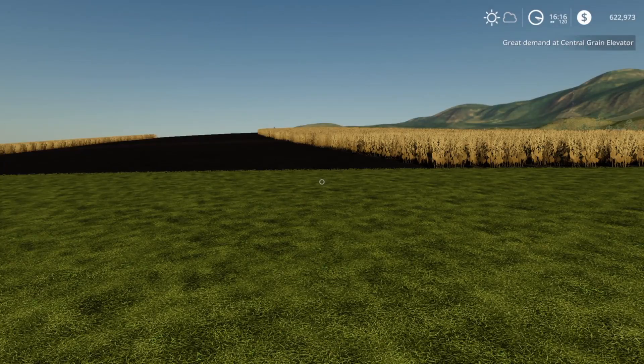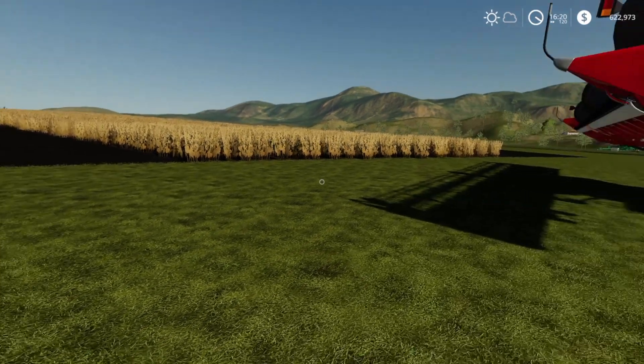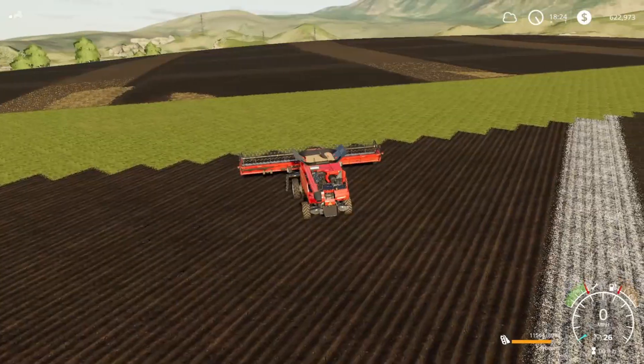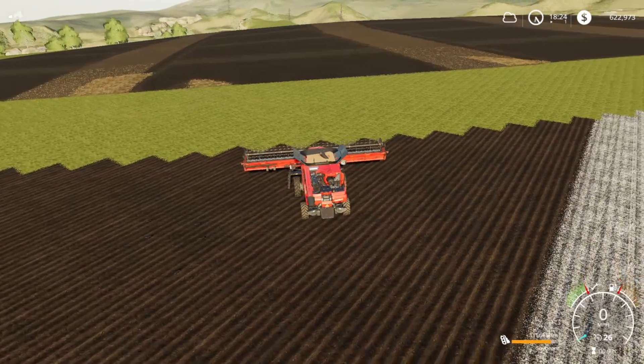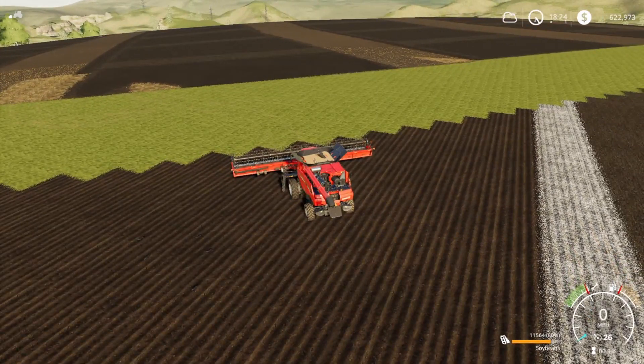So let's get out here, get these soybeans harvested, and then we'll take a look at the map. We got all the soybeans off the field and into the hopper, so let's go ahead and take a look at the maps once again.